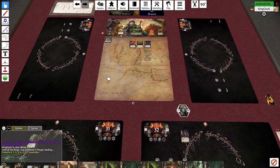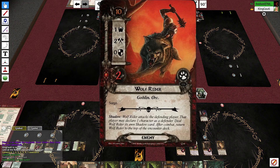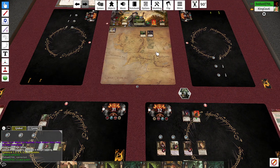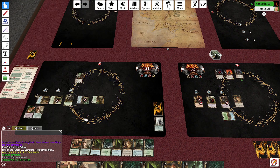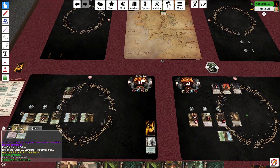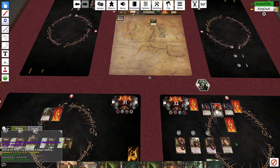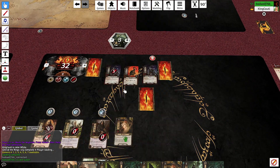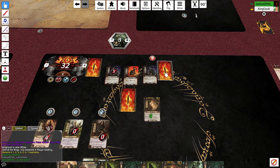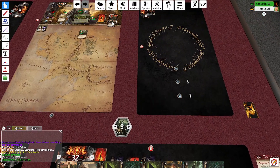Enemy phase, engagement checks — whatever, come on over, it's a party, everyone's invited. Troll first, then the Wolf Rider. I'm going to fire Gandalf in front of one of these trolls — Gandalf takes two damage. Then this troll — we're going to put Aragorn in front of it and hold our breath. Aragorn will take three to four damage.